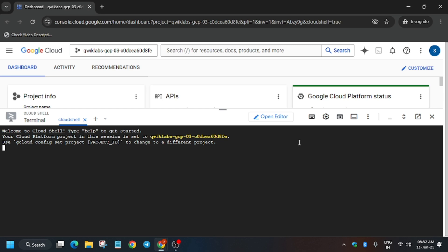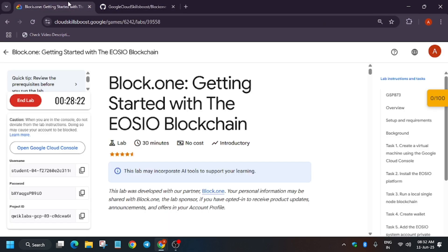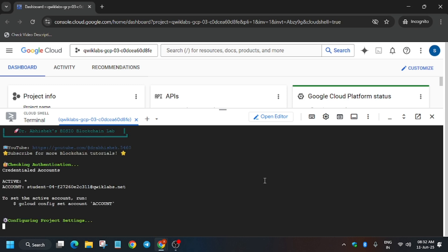In the description box of this video I have shared a GitHub repository. Scroll down, copy the command from there, and paste it into the cloud shell. Now you need to wait for 4 to 5 minutes or even less, and after that we will be done with the lab.